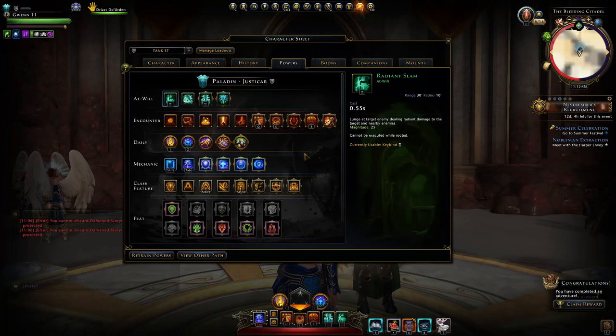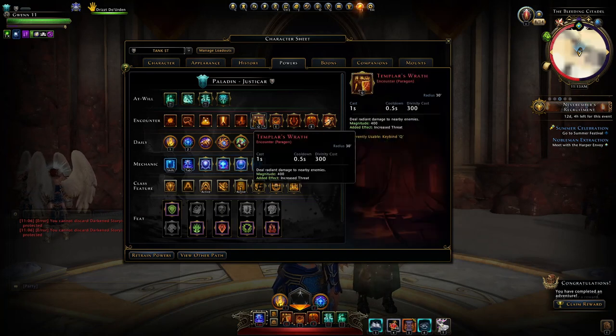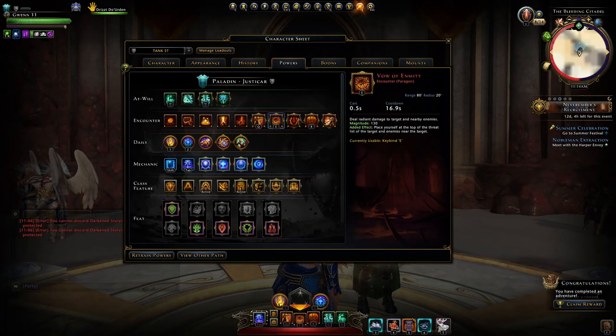Then for encounter powers, in single target I'm primarily using my Templar's Wrath on the boss at the beginning of the fight — you cast this like three times and then you know you're going to hold the aggro very comfortably. If you do lose the aggro, that's where you have Vow of Enmity. Let's say you die — your threat meter is reduced to zero, you have effectively done no damage after you're revived — so you need that Vow of Enmity for that hard taunt to place yourself at the top of the threat list.